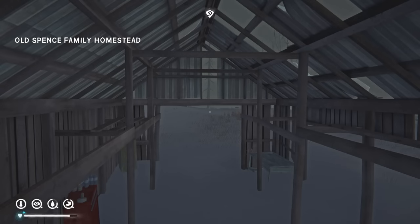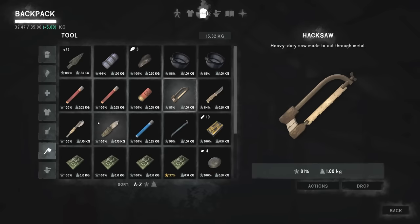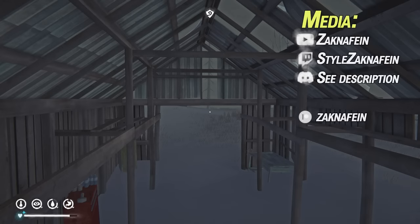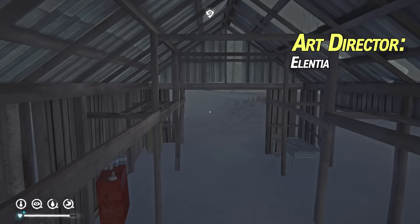All right, hello fellow survivors. We are back here in our main run. We have forged, we have our weapons, all good stuff. We have this and we have our arrowheads. We're all good, we got all our resources. It's time to head back to Trapper's Cabin and then start making the bow and then do some hunting. That's what the goal is for now.